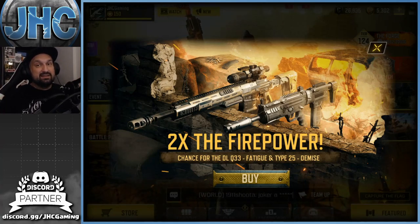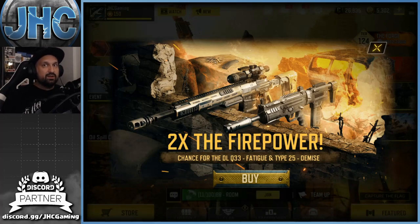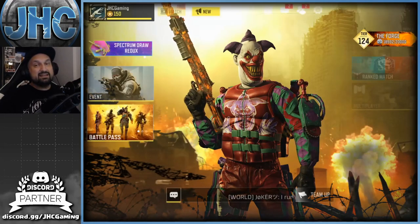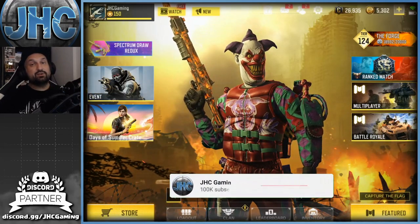I'd like to get at least one or the other today, so we're gonna open a few crates. On top of that we'll do the usual clan crates and also a couple of spins of the lucky board. It's almost the end of the season and I'd like to get one of the rares just by spinning without having to spend all my tokens, so let's get into it.